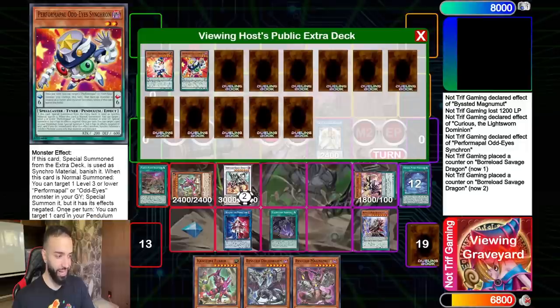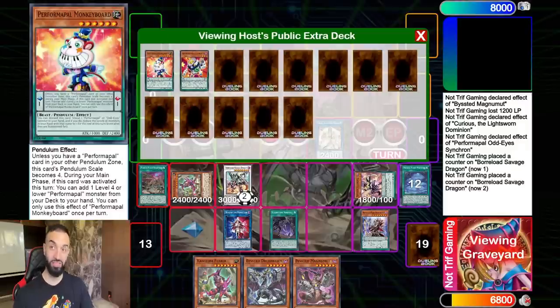We're going to protect it with Baronne Savage Dragon. Look at this play - Odd-Eye Synchron's effect says once per turn you can target one card in your pendulum zone, special summon it, if it has an effect negate it, then immediately Synchro summon with just that and this. What level is Monkey Board? Six. Synchro eight.